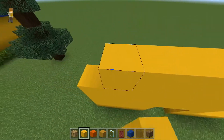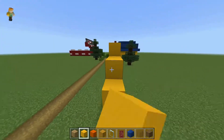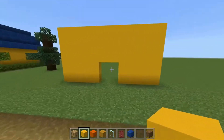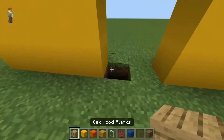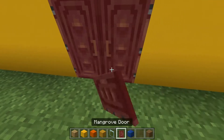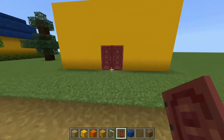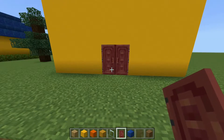Now we have this shape and we're just gonna put doors in here. You're gonna use these red-looking doors — I think they are the best doors to represent Nook's Cranny for sure.